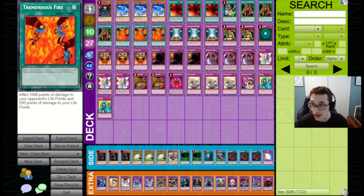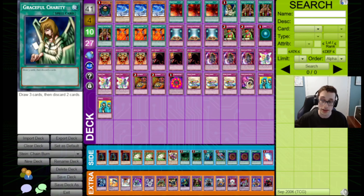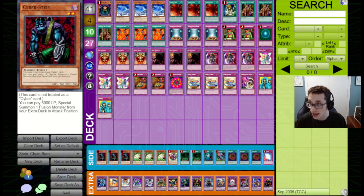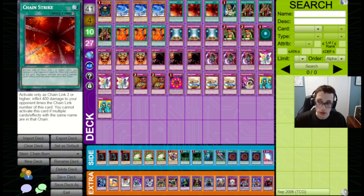I built this deck in my last video, so definitely check that out if you're interested. This is specifically Chain Burn in Stein format, which is the format based around the 2006 SJC San Jose, held in December before the emergency ban list hit Stein. This format is pretty dominated by Steiner Decay, which makes Chain Burn a pretty good pick, because Chain Burn can aggro decks down below 5,000 life points very quickly.